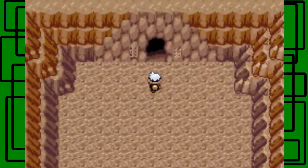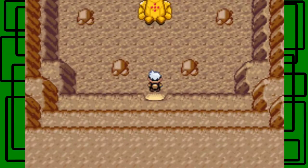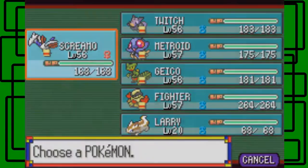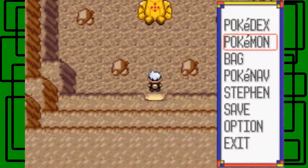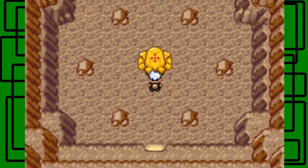Awesome, and this is take 1 of me trying to catch Regirock. I've had 2 or 3 failed recordings, because I just ended up not being able to catch it — it used Struggle and ran out of PP and stuff. I have Screamer up front, because Rock moves are neutral-effective against Screamer since it's Steel and Flying, so it takes a lot of hits. I can use Hyper Potions to heal it — that's what I've been doing in my other recordings that didn't make the final cut.